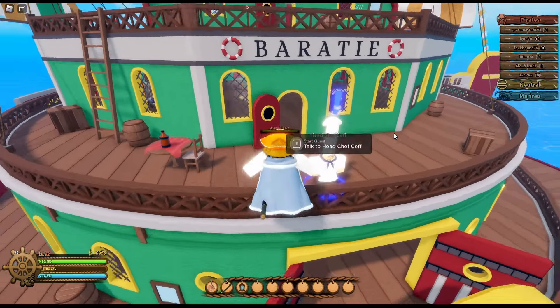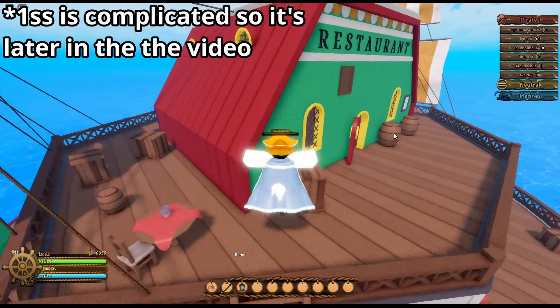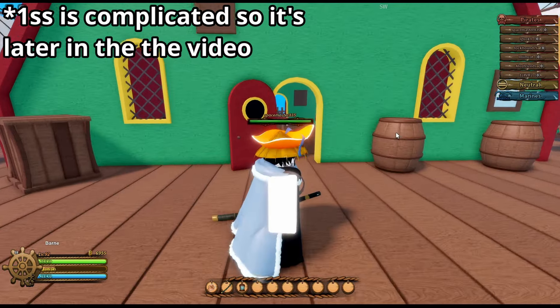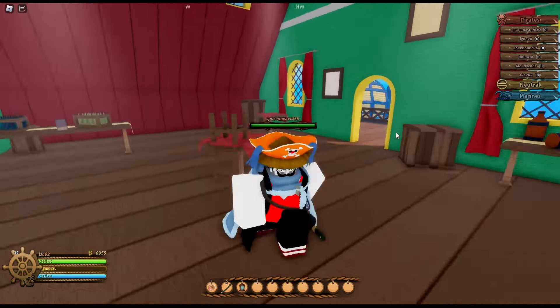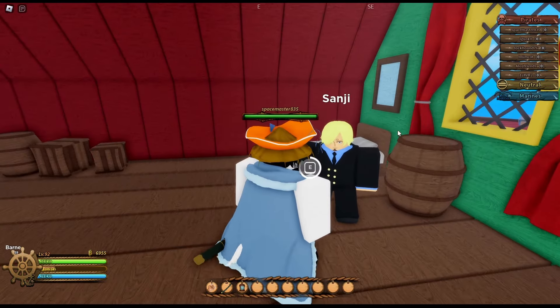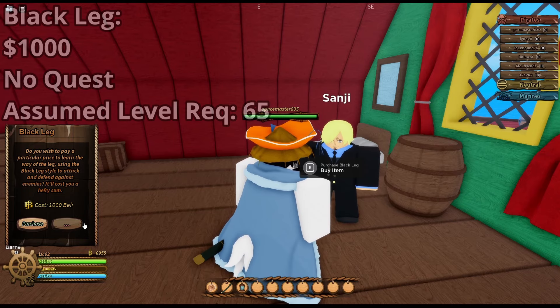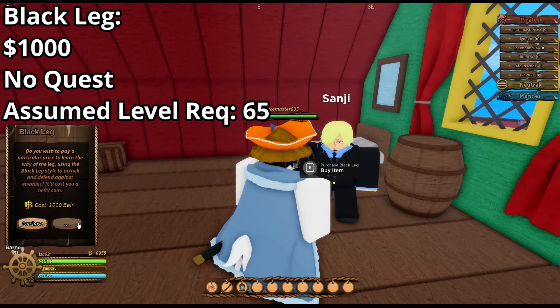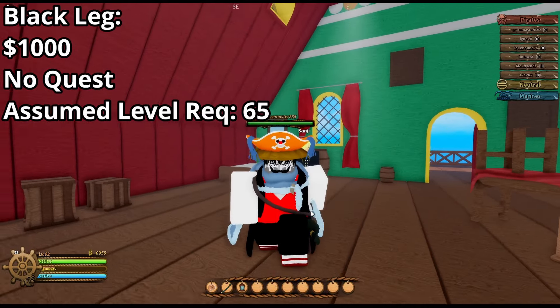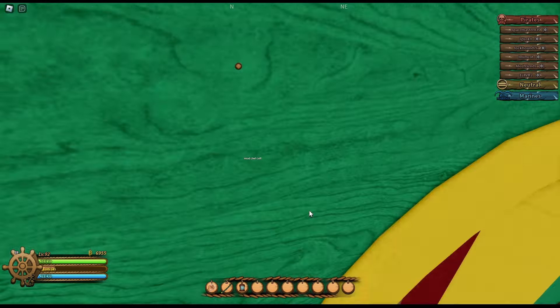Now I'm going to be showing you how to get Blackleg, which is essentially the second of the three fighting styles you can get. You want to go to the top floor of the Baratie, and you're going to want to talk to Sanji. You can actually buy Blackleg — it isn't really a quest or anything. You can buy it for 1000 belly. And yeah, that's pretty much how to get Blackleg. Now I'm going to be showing you how to get the next fighting style, so let's get right into that.